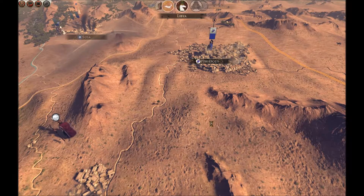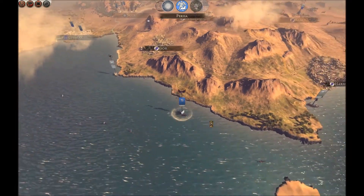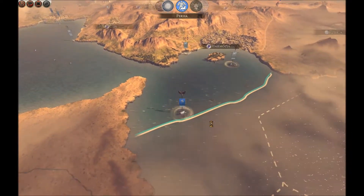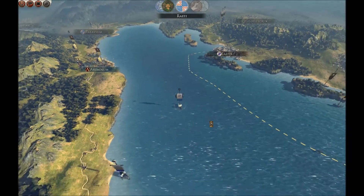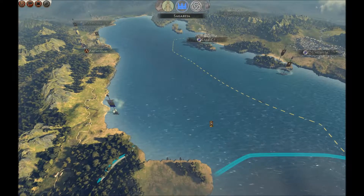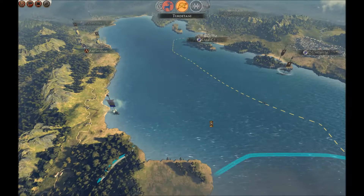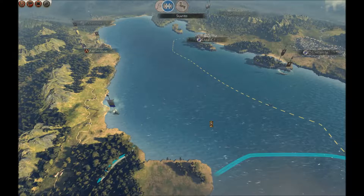Dregania's looking a bit iffy. Sousa's about to fall, unfortunately — that's the third region of that province. It looks as if Seleucids might get that. Sabah, Sagatia. Slaves are still around — I thought they were destroyed, actually.